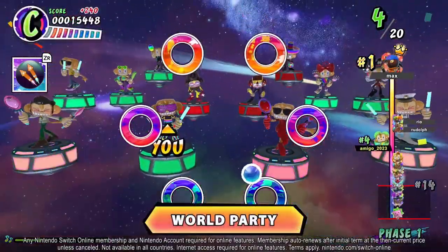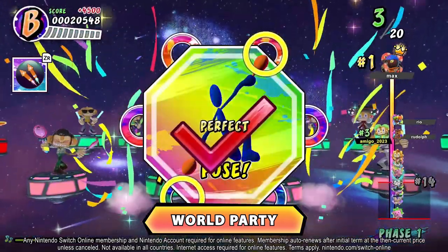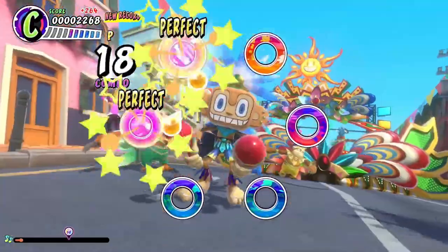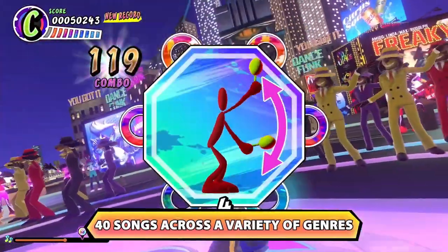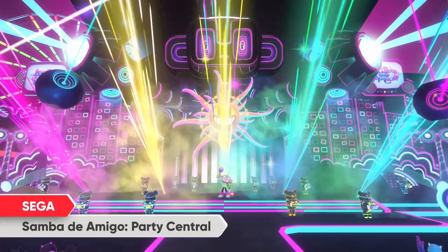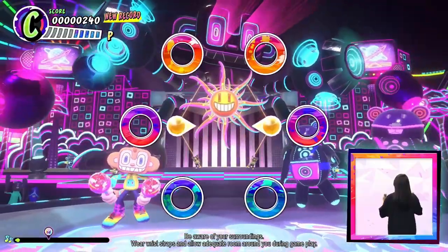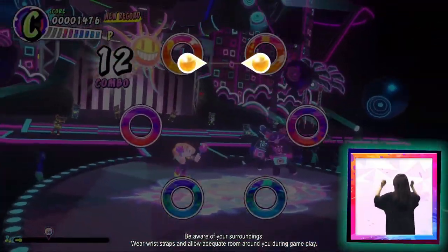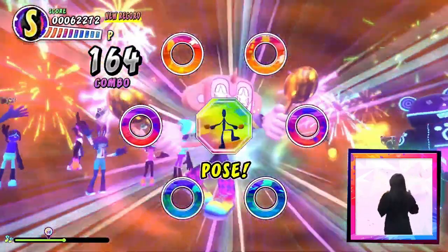Interestingly for a Sega series, Samba de Amigo doesn't have many releases. It fits into one of their categories a bit like Jet Set Radio, where they make these really great games but don't release many in the series. So it's really great to see Samba de Amigo make a comeback. This one's Party Central — gameplay looks the same with some new layouts and environments, but it still has that good rhythm action feel. Hopefully there'll be some new songs, maybe some classics in there, and maybe some different genres. We'll just have to wait and see.